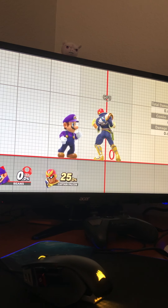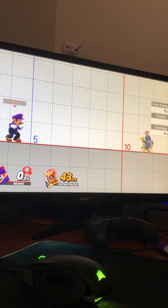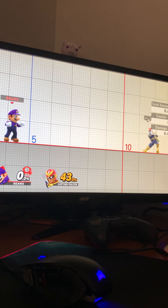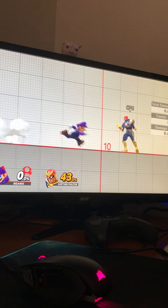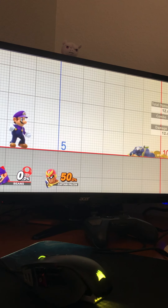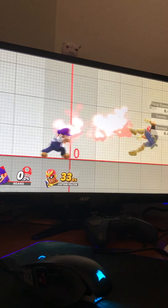Most Marios, when presented with a tech situation, will elect to just use Dash Attack. It's safe and reliable, it's quick, and it's a good punish, but it doesn't really provide too much — aside from distancing yourself from the opponent. Which isn't great if you want to do a follow-up or tack on extra damage. Alternatively, what you can do is go for the Jab Lock setup, which provides more damage and in some cases nets you a very early kill.